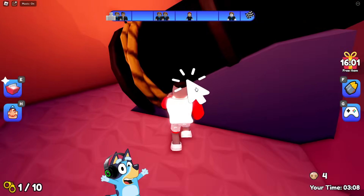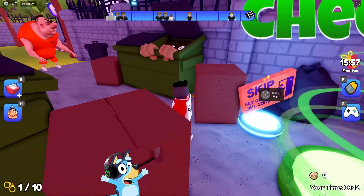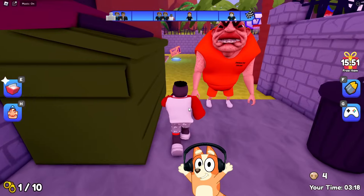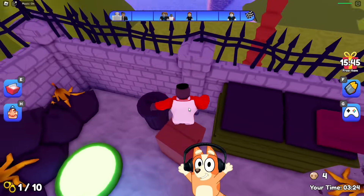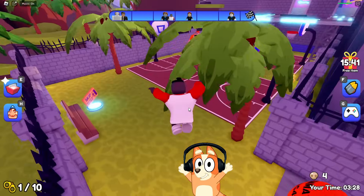Why do the creators of these modes love ventilation so much? Okay, we were shot from some kind of cannon, and we found ourselves outside again. This is the same school bully we were running away from. It seems that after we defeated him, he was sent to prison. We need to find a way to run around it and get to the sports ground.